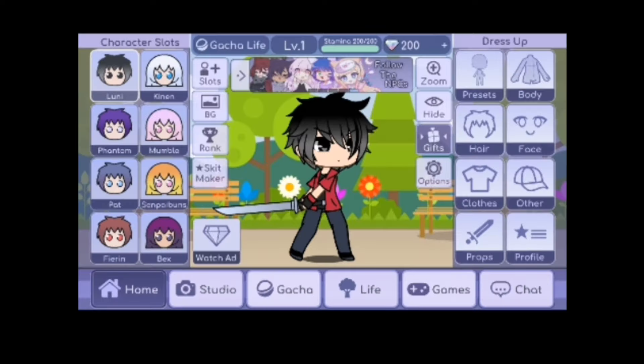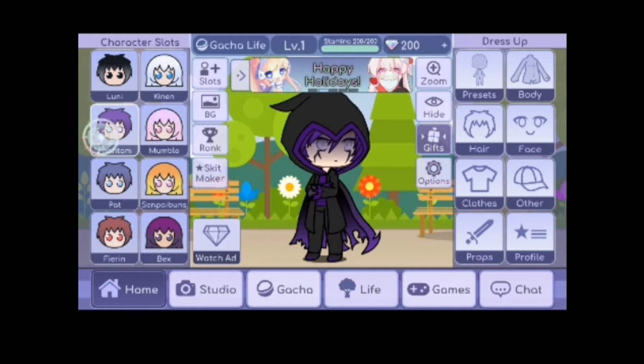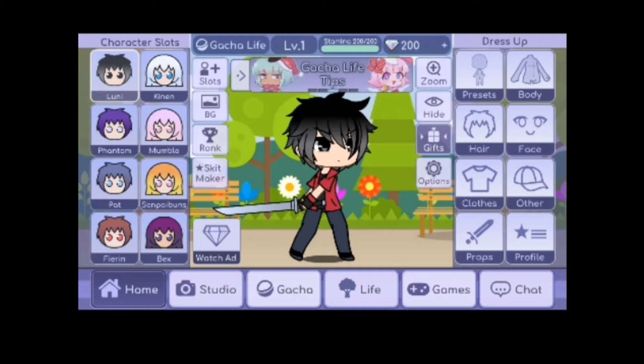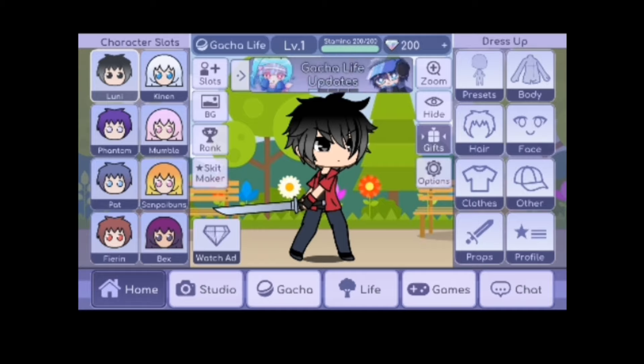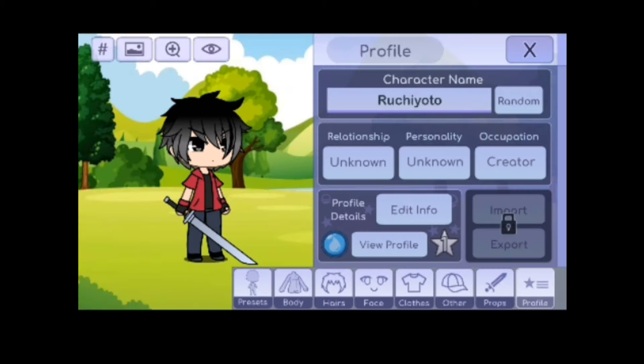Okay, so now we have our Gacha Life character. I'm not exactly sure what I'm supposed to do — well, these are just character slots, I see that. But I like the designs on these characters. Mine is just kind of meh but I tried. Now, I wonder how you can save it, because I see a lot of people do this. Oh okay, so you can import/export — I didn't see that. But it's locked.